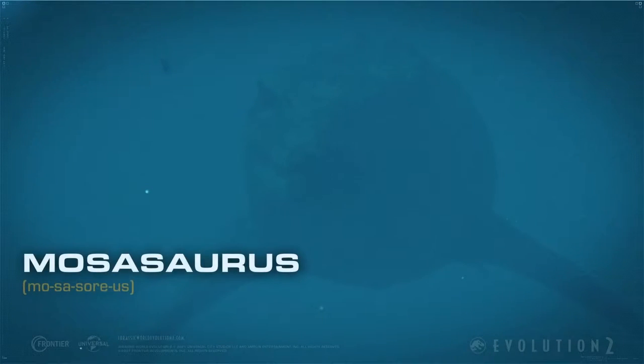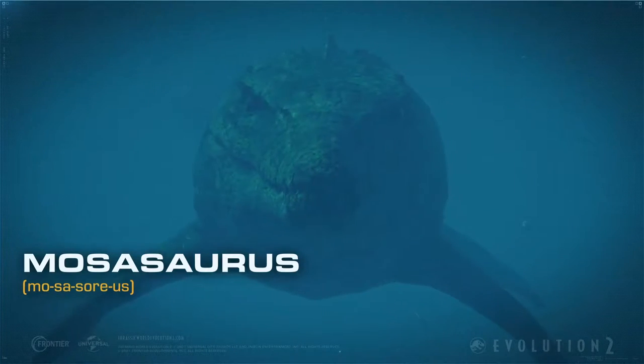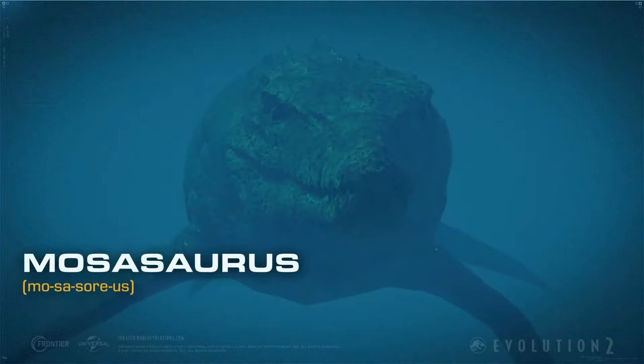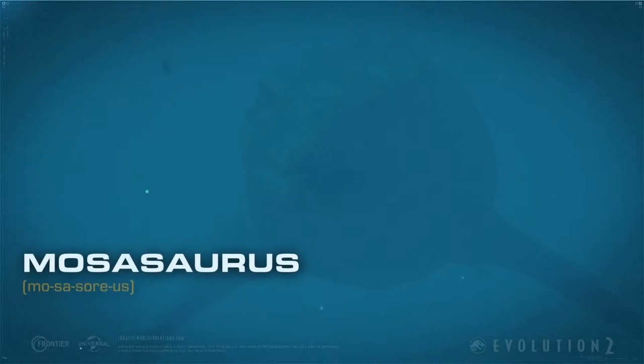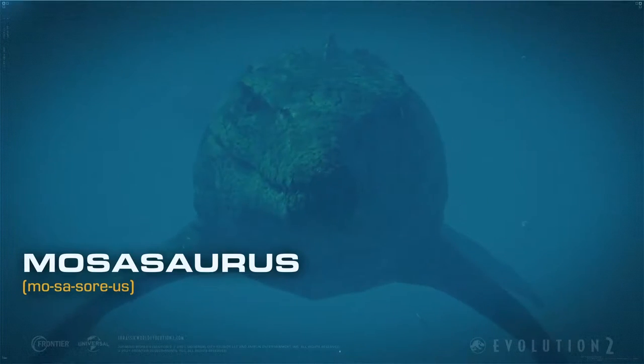Howdy folks, this is Black Short Fall. We have a very special announcement. The species that we have been waiting for has drawn our attention: Jurassic World Evolution 2 is introducing their first marine reptile, the Mosasaurus.